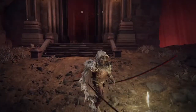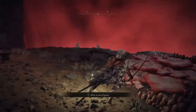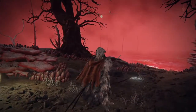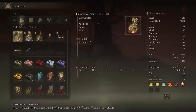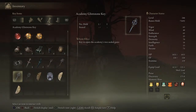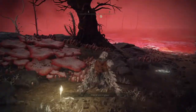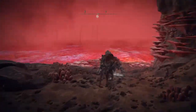Following off our previous video and guide, I'm going to show you how to navigate through the Lake of Rot so you can get to Ranni and get yourself the Moonlight Greatsword. If you remember when we beat the Baleful Shadow in my previous stream, it gave us the Discarded Palace Key. So you can either do this now or do it then, but I'll show you how to do it.